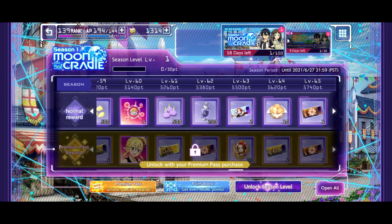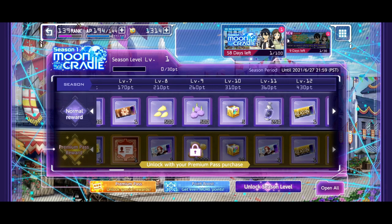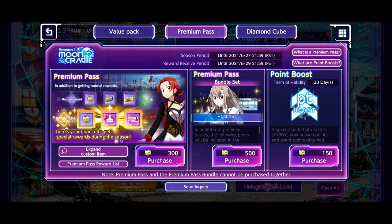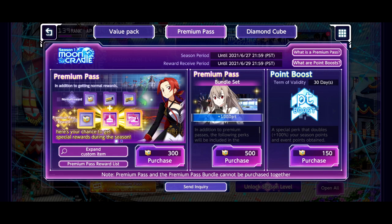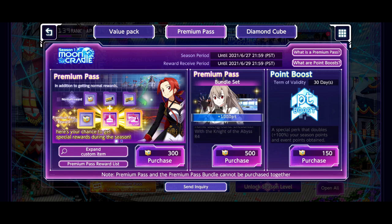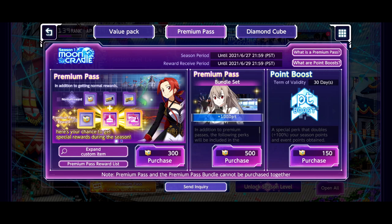Obviously the premium tier is much better. Looking at the unlock options: there's a season level unlock if you want to fast-track by spending currency. The premium pass is the 300-diamond one, and then there's a premium pass bundle. The bundle set includes Season 1 Moon Coronal times 1000 and a list theme. So it seems like the ideal thing to do is just buy the 300-diamond one to unlock the premium pass.